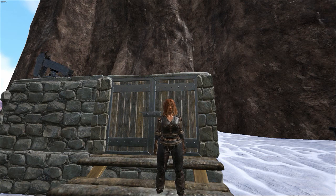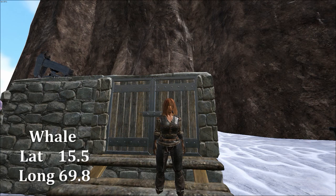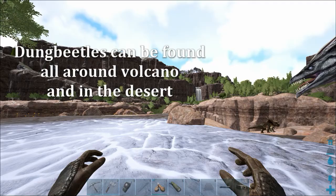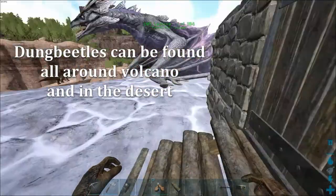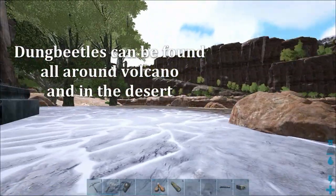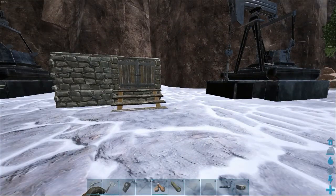The best bet is probably the whale that is stranded on the north beach just north of the volcano area. The second best is probably the dung beetles, because it is slow and you have to collect all the poop and all that, but you really need the gasoline, don't you?